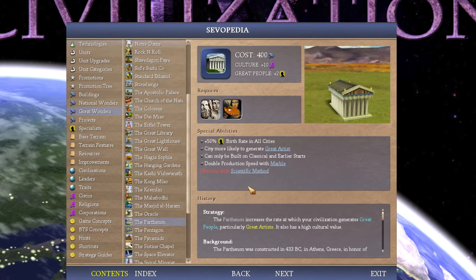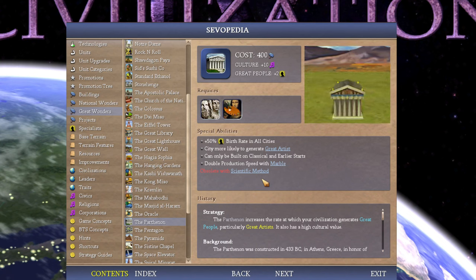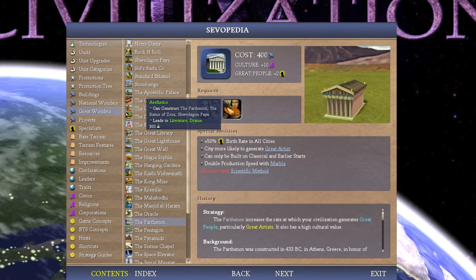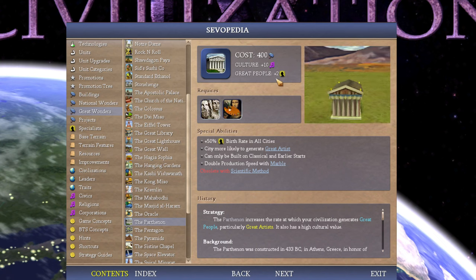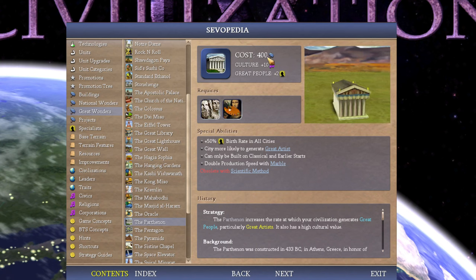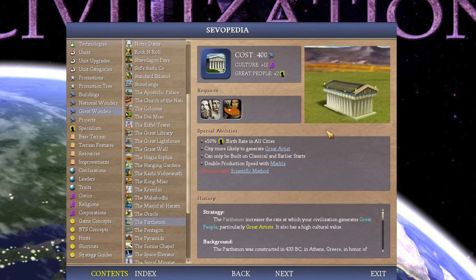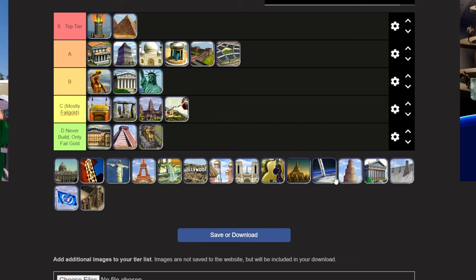The Parthenon is a tricky one. In a slower game with no tech trading, where you're getting to Scientific Method later and not obsoleting it early, this can be really, really good. In Deity where the tech pace is extremely fast, this tends to be mostly fail gold. It can be really good for a culture victory by getting great artists out more frequently. Aesthetics is a good tech and it leads to the Great Library — both come on the way to Literature, so you can build this and the Great Library and be vibing with marble. Only 200 hammers when you have marble, so quite nice. Generally a pretty good wonder — never bad to have, just sometimes fail gold is more valuable if you're going to obsolete it early.